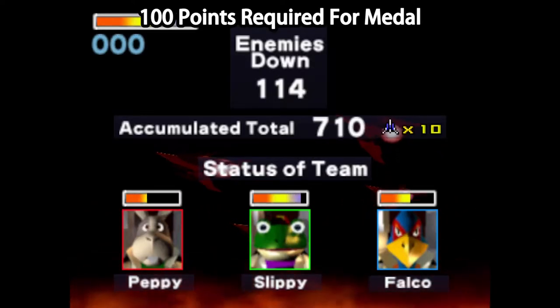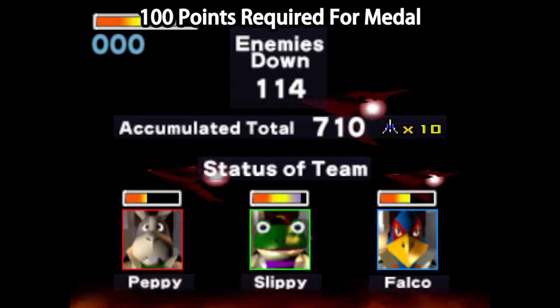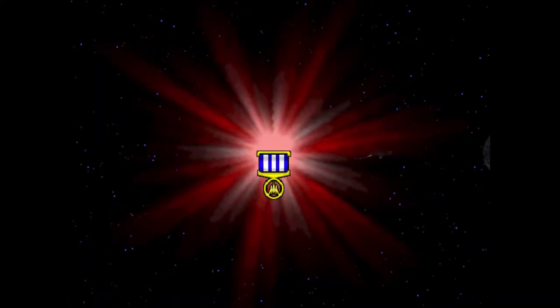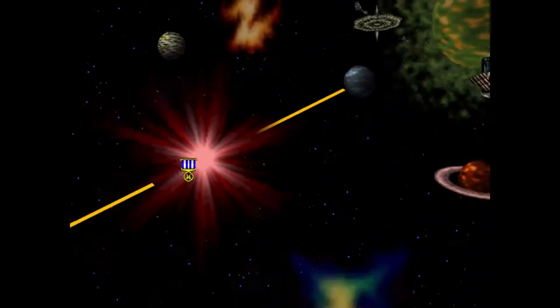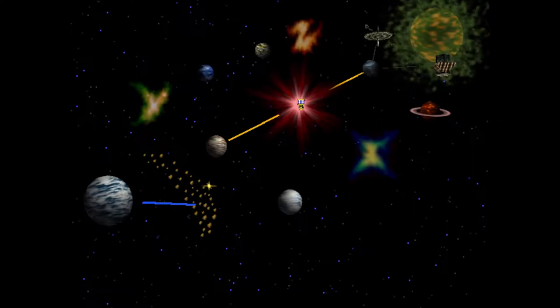Look at our teammates' health — it's really bad. Slippy's the only one close to full health, but Peppy's just about dead from the stage. Solar is a really dangerous planet to go through. So unless you're coming here for the medal specifically, I highly recommend skipping this stage on a playthrough, because it's just too risky — very dangerous for both you and your teammates.